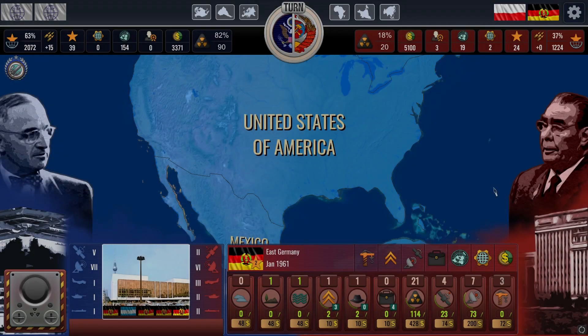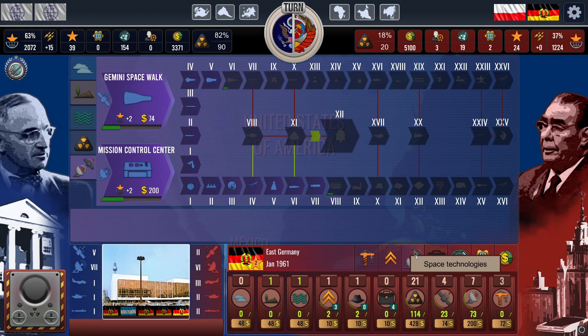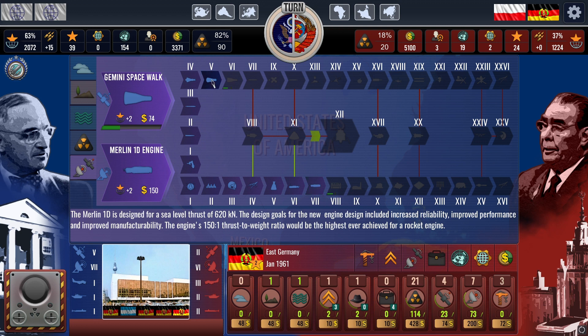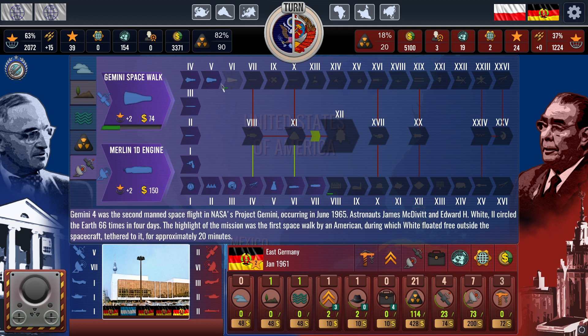Space technologies are divided into ground facility technologies and spacecrafts and launches. Developing these technologies earns you global influence points. Ground facility technologies increase global influence within your alliance, while space launches boost global influence globally. Additionally, completing ground facilities reduces the cost of space launches.